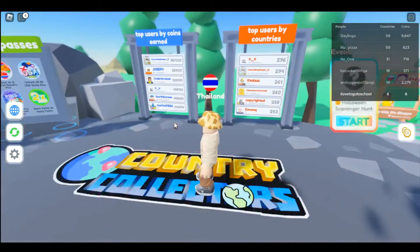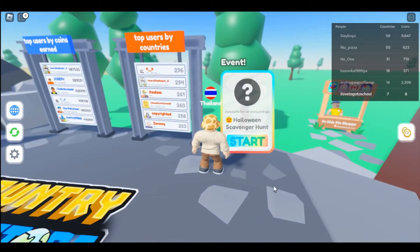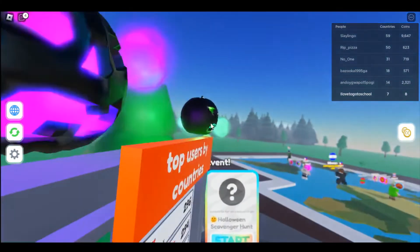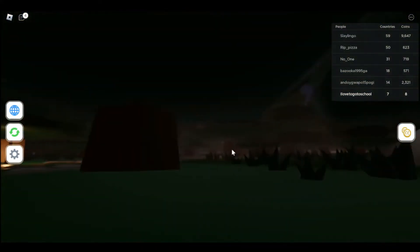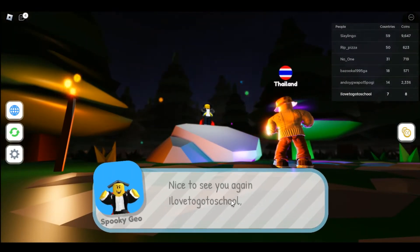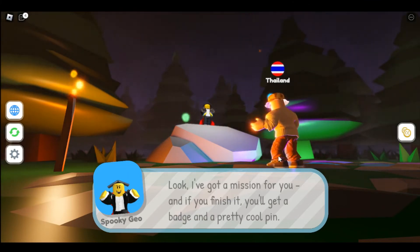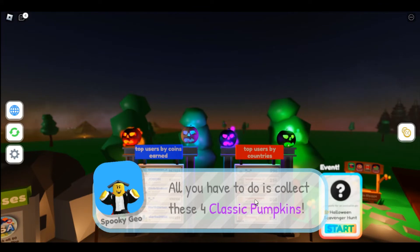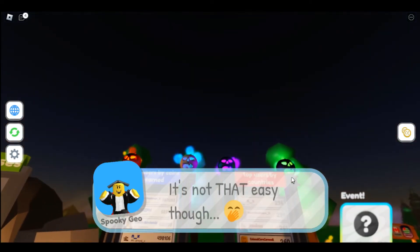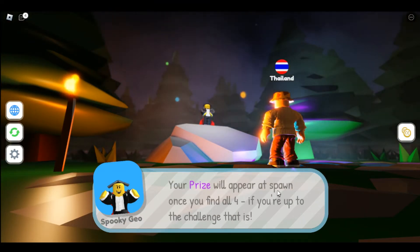What is this — a scavenger hunt? Unlock... okay, this game is nice. It's a small game where you meet people. Oh, you're from Thailand! So the scavenger hunt — you have to find some things. Nice to see you again! Badge and a pretty cool pin. Collect these four classic pumpkins — okay, it's not that easy though. Price will appear once we're finding all four.